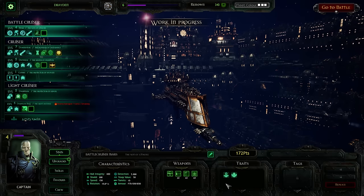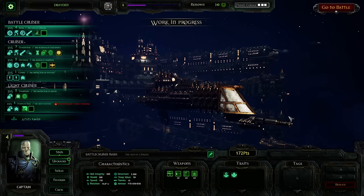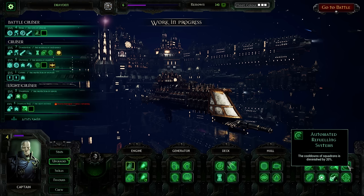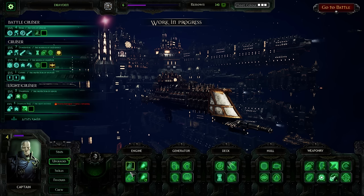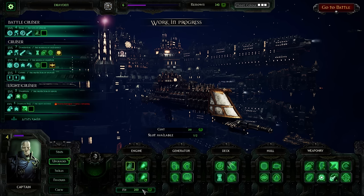That does appeal to me. For weaponry, we have macro batteries, a coordinates launch bay, two lance turrets, and of course one Nova Cannon in the very front — which is very powerful. What should I give you right now? What would really change up the battles for me? I like the idea of you being able to move wherever I want quickly. If you were faster, you would be pretty powerful, I'm sure.